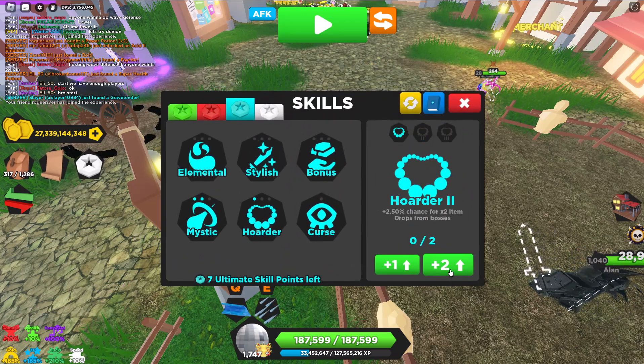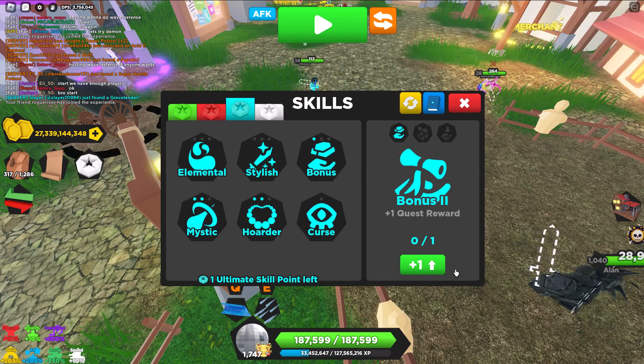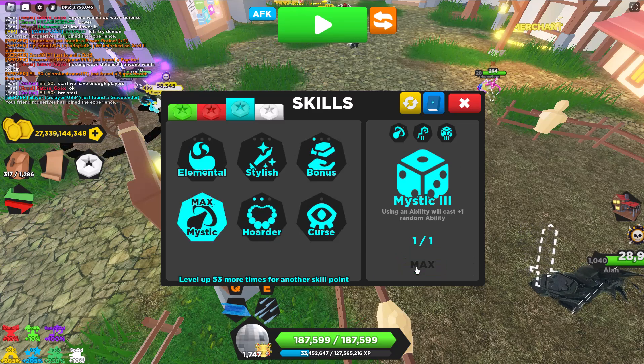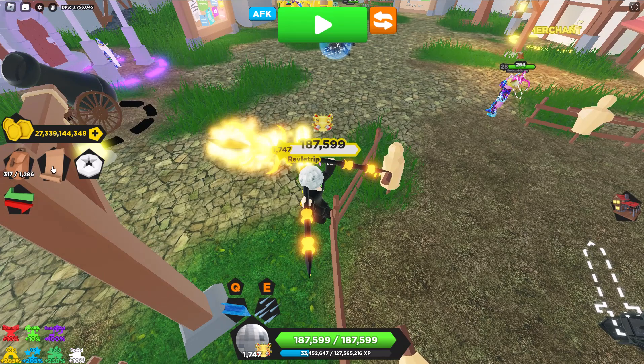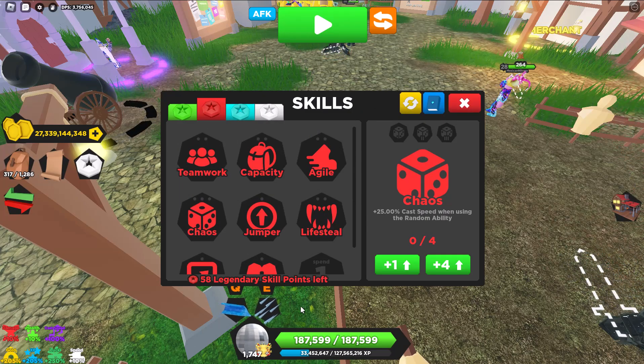I like to use Hoarder 1 and 2, but not Hoarder 3. I like the level-up bonus. But most importantly, if you can, get Mystic 3. You can only get Mystic 3 if you're level 1,100 at the very lowest. It does not work with Chaos — you have to actually have the random ability equipped for it to work.